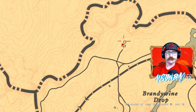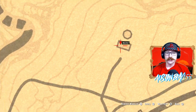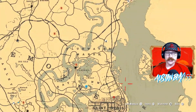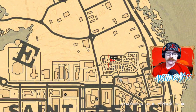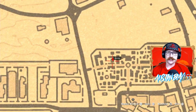Your next card is way up here in the north, up in the Brandywine Drop area, and inside the laboratory of Dover Hill right there. It should be on the table on that side of the building for you. And then your third is down in Saint Denis, inside the cemetery. It should be right inside that square building right there — your three spots for your Fortune Teller set.